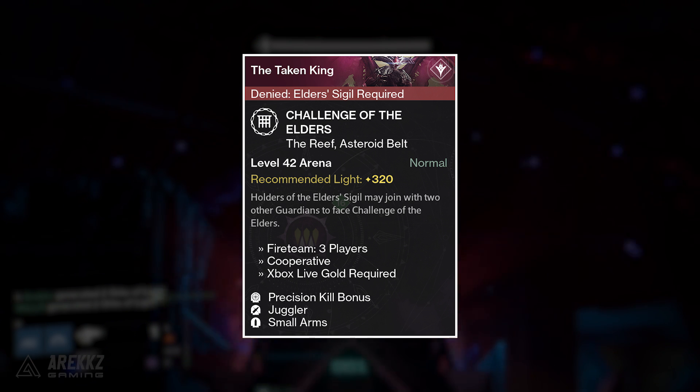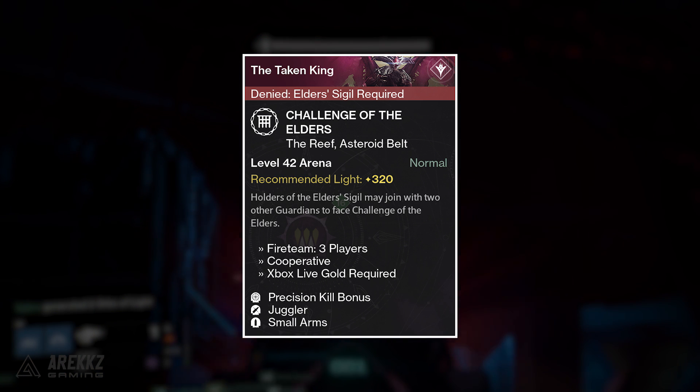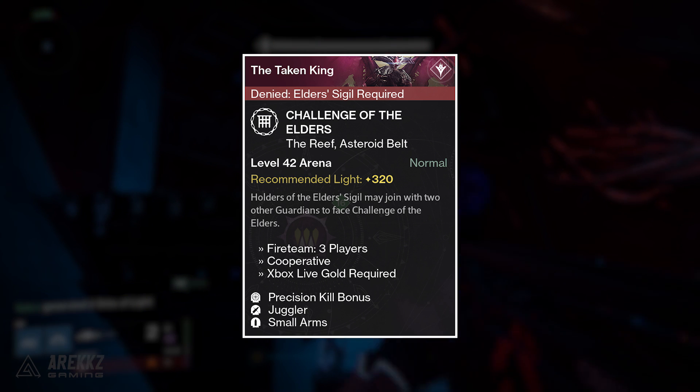As for your bosses: round 1 is Valarun, that is Cabal; round 2 is the Seditious Mind, that is Vex; and round 3 is Kexis the Betrayed, of course being Fallen.